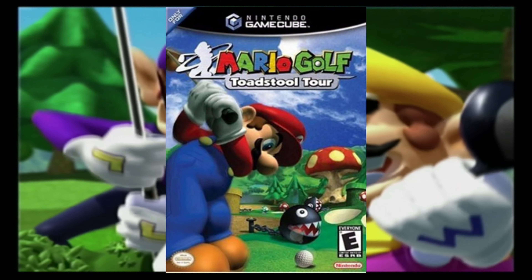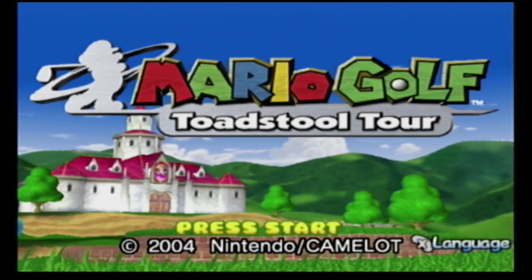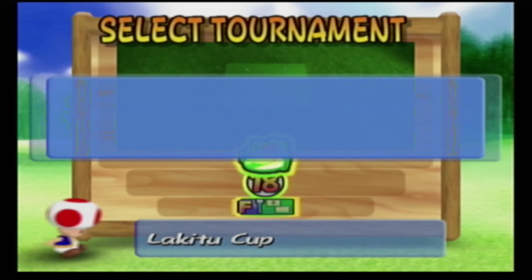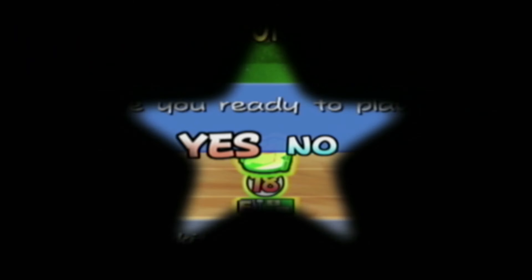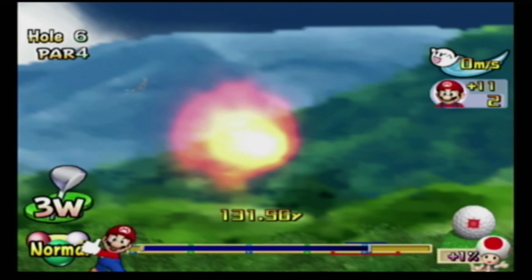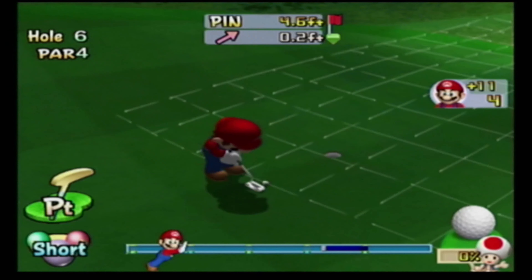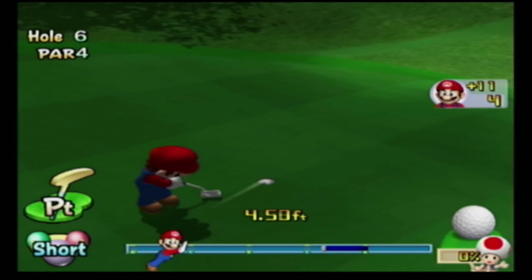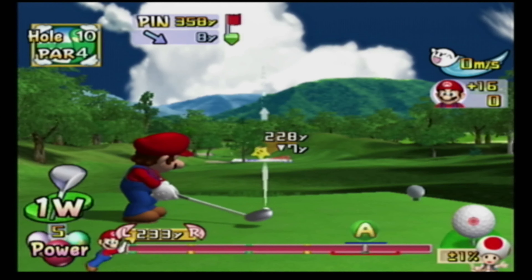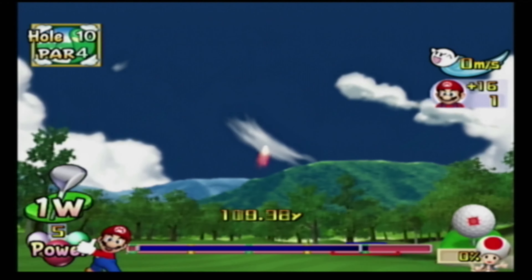Mario Golf Toadstool Tour is a sports video game developed by Camelot Software, published by Nintendo, released for the GameCube on the 28th of July 2003 for North America, the 11th of February 2004 for Australia, and the 18th of June for Europe and the UK. The game is the third installment in the series, featuring 16 playable Nintendo characters, 7 courses, and several modes including doubles, coin slash ring attack, tournament and 4-player split screen. Toadstool Tour made several improvements to its predecessor, was generally well received, sold 1.03 million copies in North America, and GameSport named it the best GameCube game for July 2003. Let's check it out.